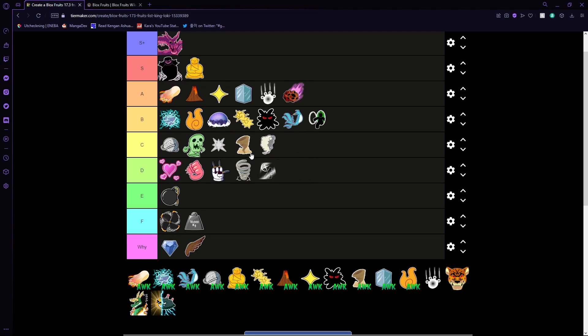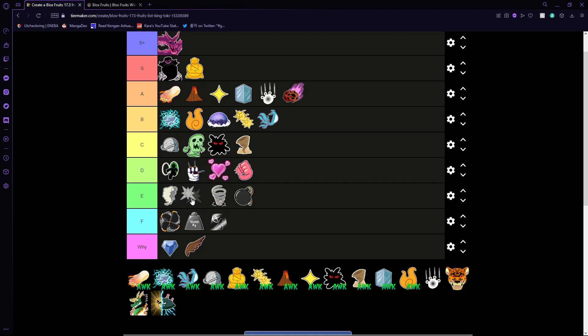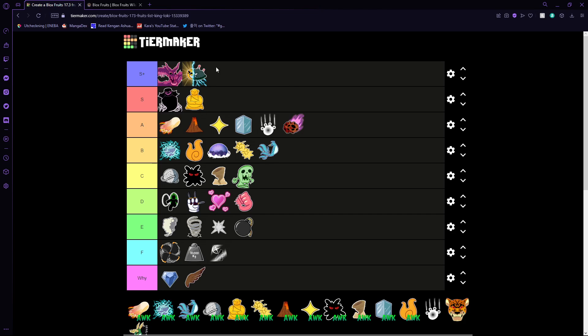I've seen Dough in PvP and it works, but cooldowns changed and I don't think it's valuable enough — high B tier. I'll drop Smoke down to E, Spring down to E, and Barrier to F. Spike shouldn't be too high either — with the new rework it's fun but it should be closer to Bomb tier. I think this is more fair overall.